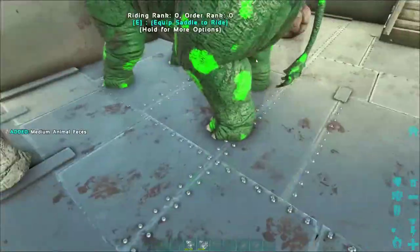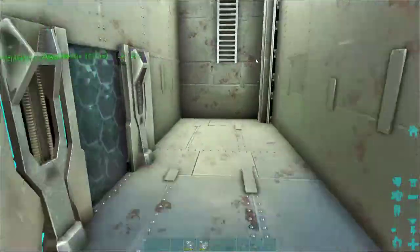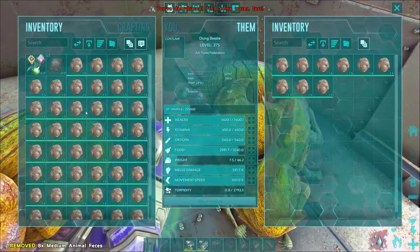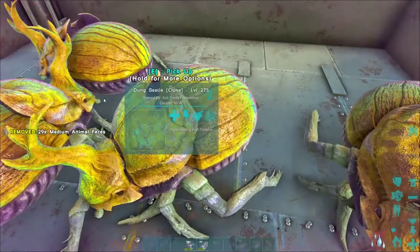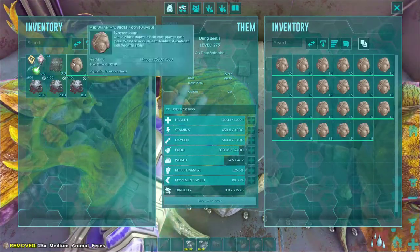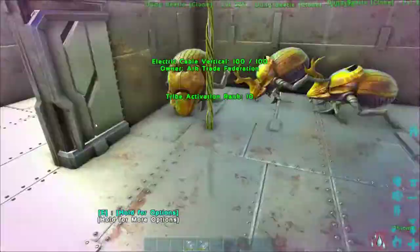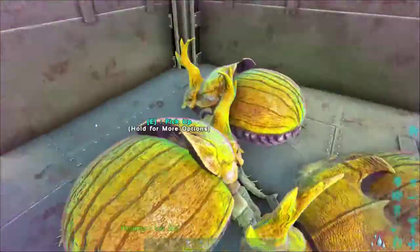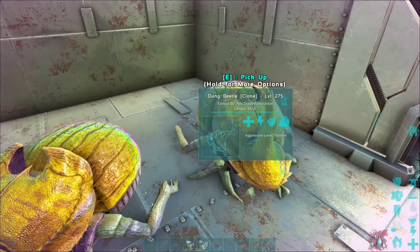Just feed it a few stacks of stem berries and then hold F to collect all nearby items — just as simple as that. Once we get all this collected, we head up to our dung beetles and throw the feces in their inventory, just like that, easy as pie. This is why you want your dung beetles to have a lot of weight — the more weight they have, the more poop they can hold and the more fertilizer they can make.